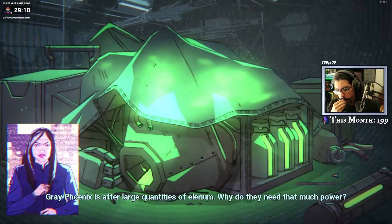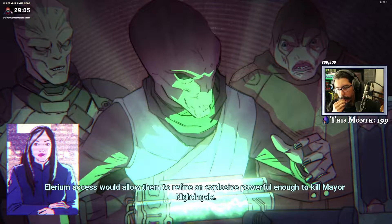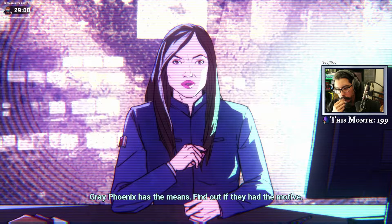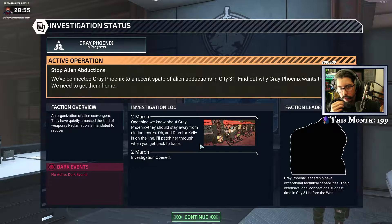Why do they need that much power? Illyrium access would allow them to refine an explosive powerful enough to kill Mayor Nightingale. Great Phoenix has the means — find out if they had the motive. We've connected Gray Phoenix to a recent spate of alien abductions in City 31. Find out why Gray Phoenix wants these aliens. We need to get them home.